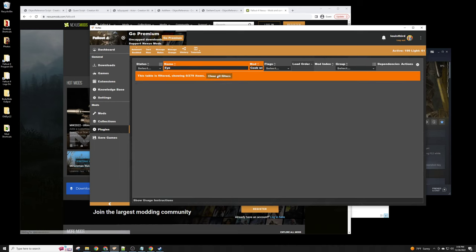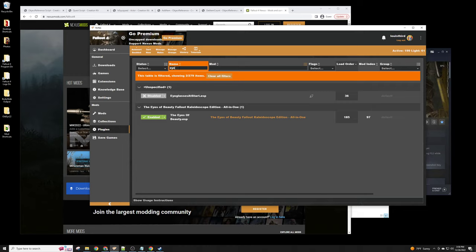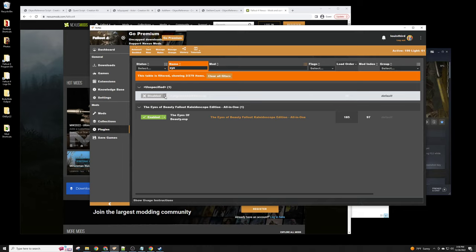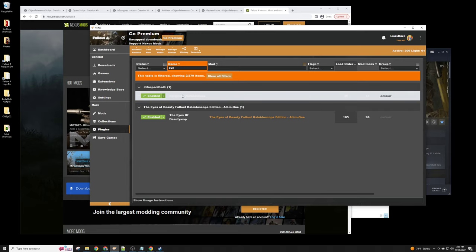I'll clear all filters and search for my mod. There it is — it says Disabled right now. In Vortex, once you save your plugin it shows up here automatically from your game folder. To enable it you just click and say Enabled. It'll install and that's it. When you start a new game the eyeglasses quest will run. If you never want to distribute it, that's all you have to do: make your mod, save it, enable it, and it's in your game.